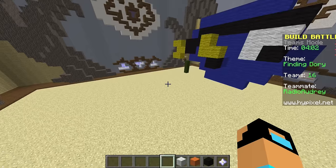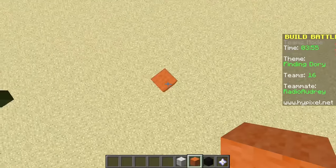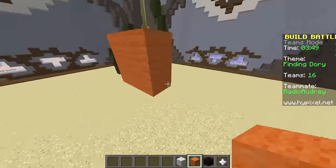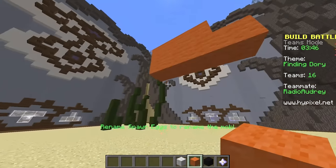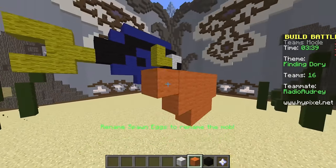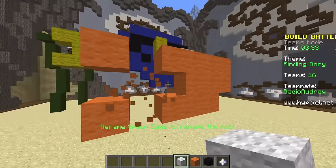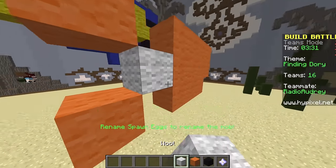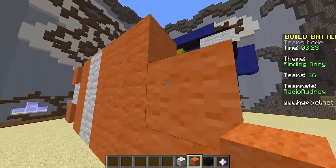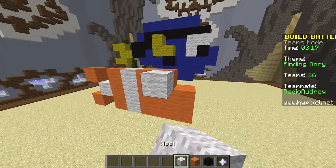I gotta do a little bean Nemo right here. Why is that sideways? Oh, it's not - I was sideways. A little bitty baby fish. He's gotta be small because Dory's bigger than him by a lot, right? He looks like a little goldfish - well, except he's actually a clownfish, I know, but he looks like a goldfish.